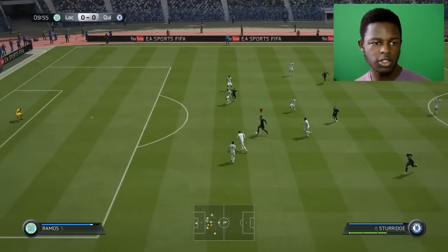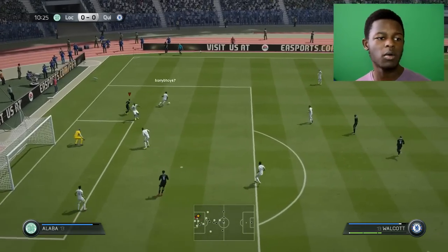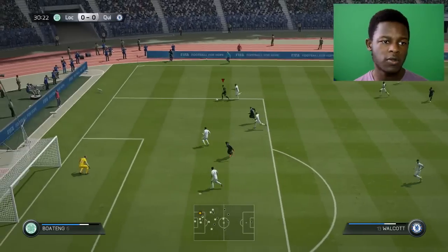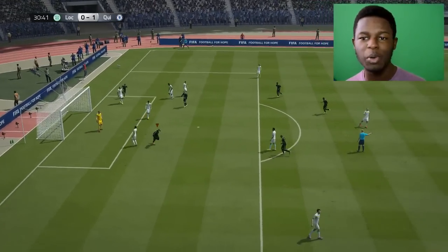There we go — Sturridge from distance. Walcott... oh come on, Walcott... Sturridge — tell me you can head the ball, tell me you can head the ball — bang! He puts it in the back of the net. 1-0! Pink Daniel Sturridge scores his first goal.